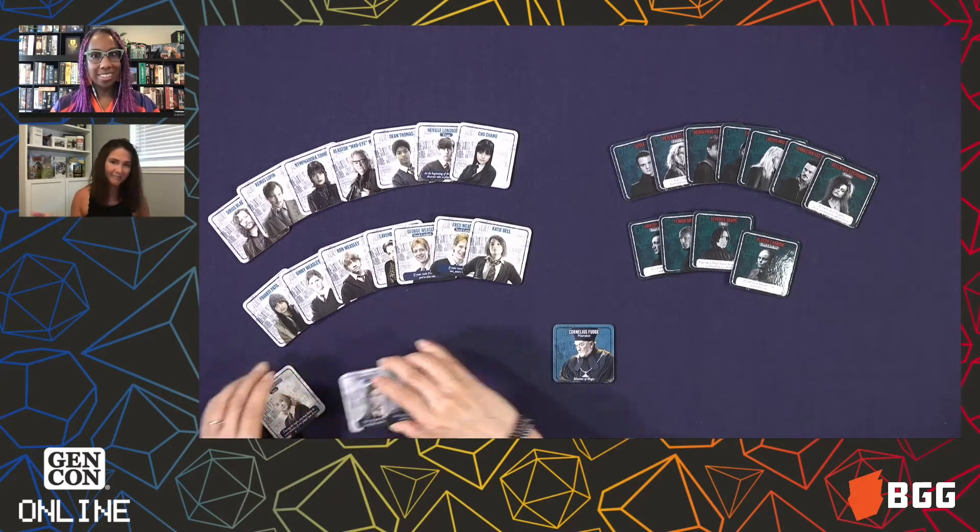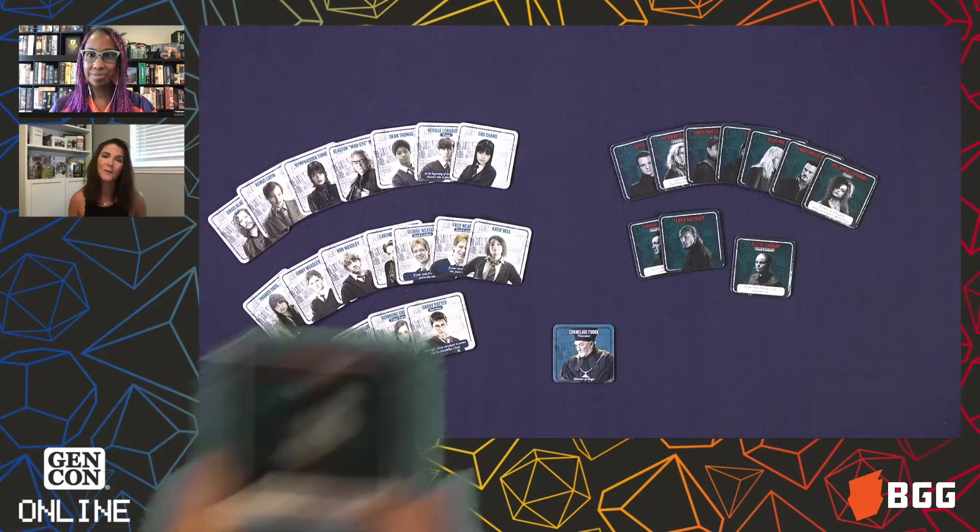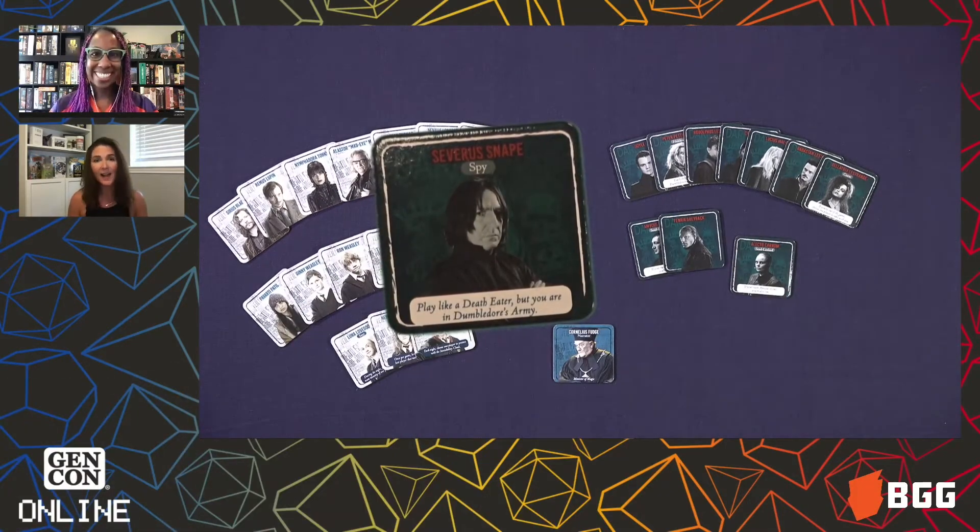Over on the Death Eater side, we have Snape — because of course we do — but Snape is actually a spy, and is actually part of Dumbledore's Army, which if you're any kind of a Harry Potter fan, you're going to be like, duh, of course. But maybe this is your intro to Harry Potter, or you're into social deduction games and this is how you're going to fall in love with this franchise. Either way, it's a ton of fun.